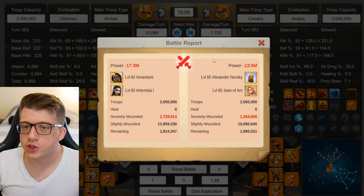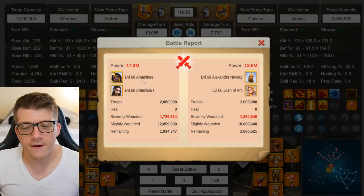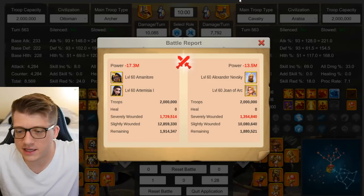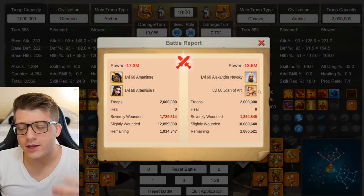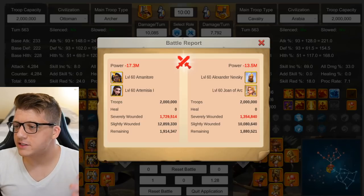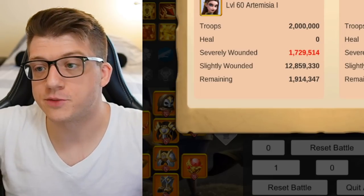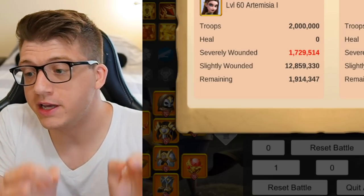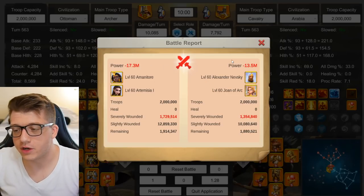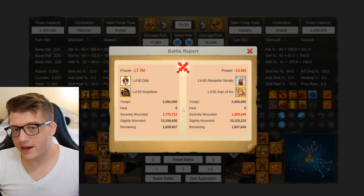Now let's look at what was arguably the best archer garrison before Dito — spoiler, Dito performs very well. Here we have Amanitore primary with Artemisia secondary, and you can see it just gets blown out of the water by Nevsky Joan. Obviously archers are being countered by a super powerful rally. You could argue Zhang Yu with Nevsky is a better combination, and that's probably the case depending on swarms — which this simulator doesn't take into account. Regardless, Amanitore Artemisia gets absolutely destroyed by Nevsky Joan.